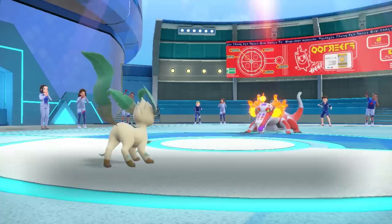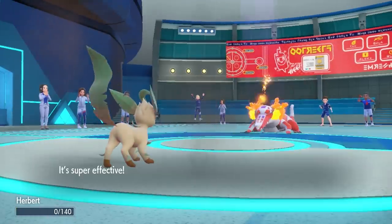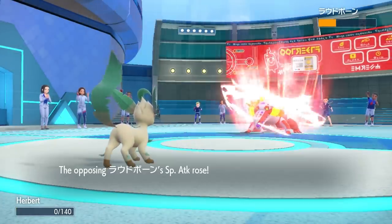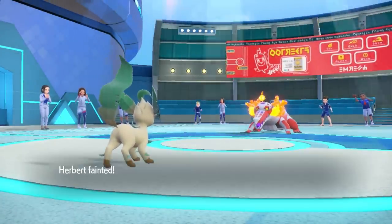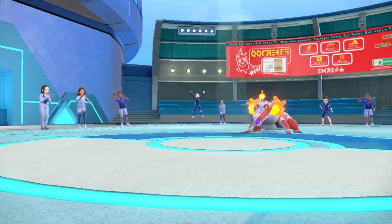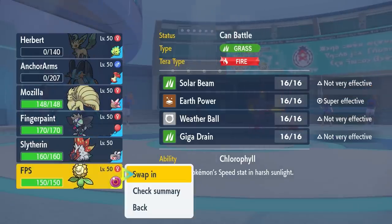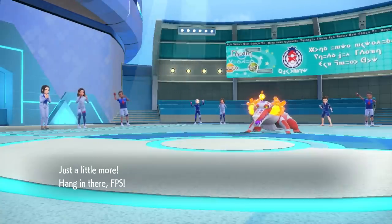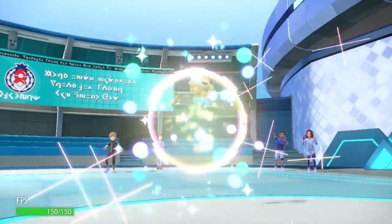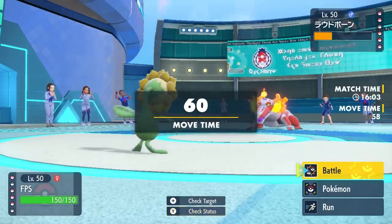I decide to go for the Knock Off because I want to get some chip on this thing. If they over-predict and go for something like Shadow Ball, it puts me in a great spot. But instead they just go right for that Torch Song, boosted by the Sun, and I am burnt to a crisp. Leafeon gets used up there for nothing, but I did get at least some good chip on Skeledurge — because now Sunflora is able to actually grab a KO with an Earth Power.